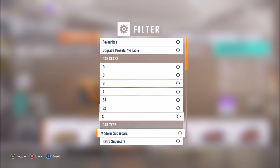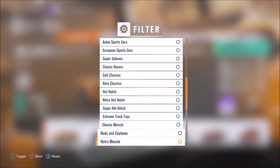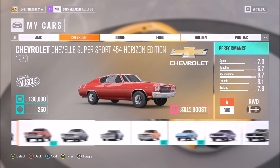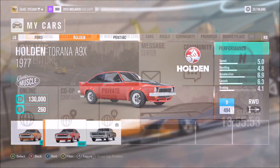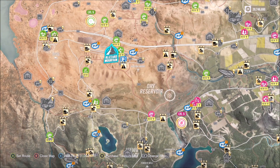Filter your cars as normal and scroll all the way down to classic muscle. You can pick whichever car you want — it doesn't matter. I would recommend making it all-wheel drive because it makes it a lot easier to control, but it's entirely down to yourself.